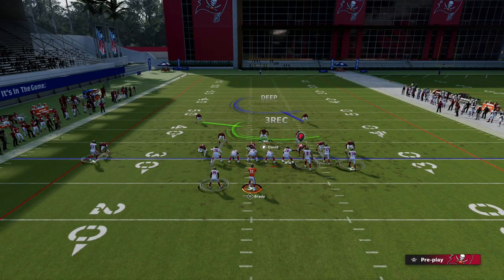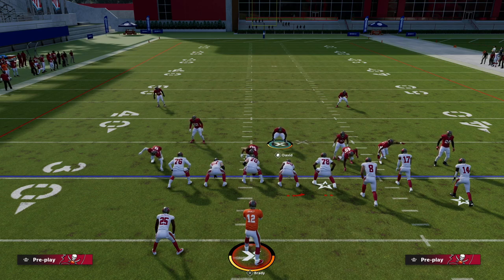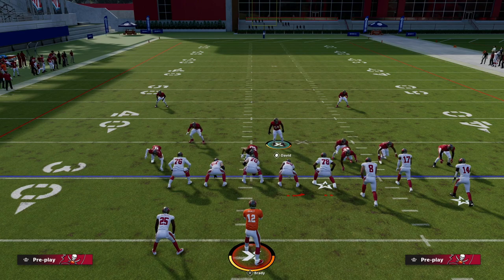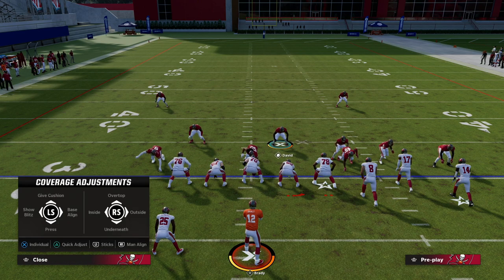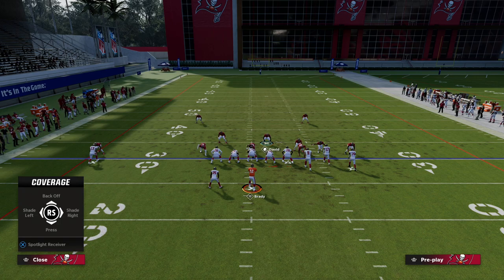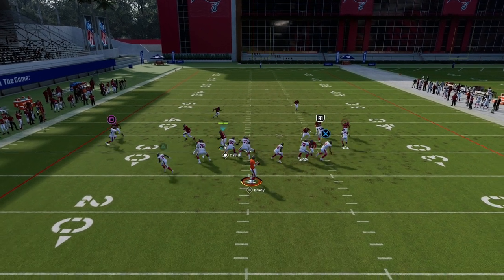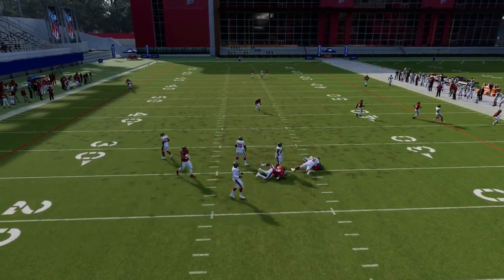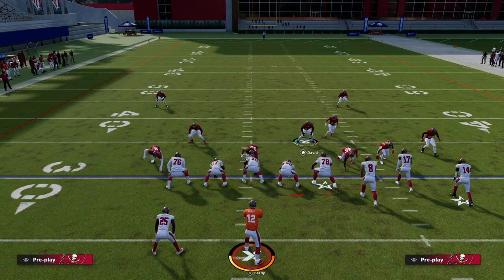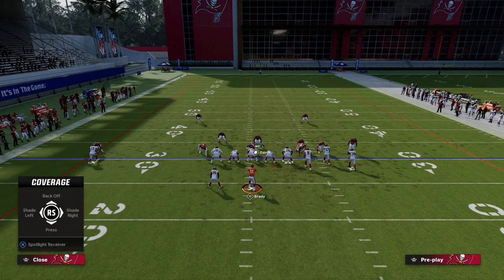The last piece of this tip is how to use individual shading. Let's say one player is always on a slant or a post. When we shade outside and over top globally, we can individually change specific receivers. Hit X on PlayStation or A on Xbox to bring up the individual receiver icons. Pick the icon of the receiver — for this example, R1 — and you can shade left, shade right, press, or back off. I'm going to press here, so everyone else will be off coverage except for that one guy.